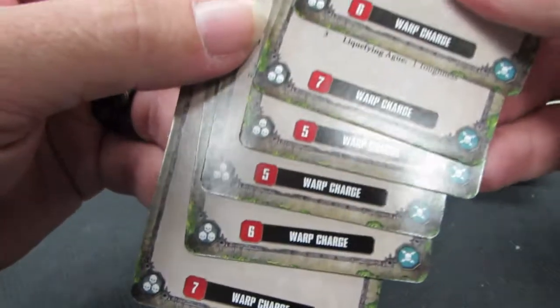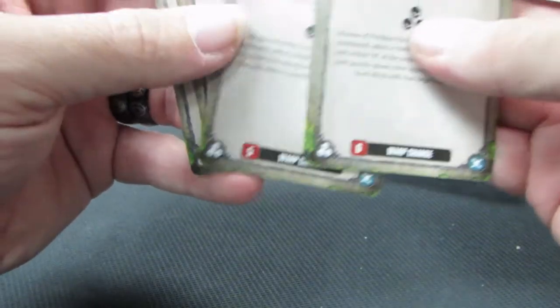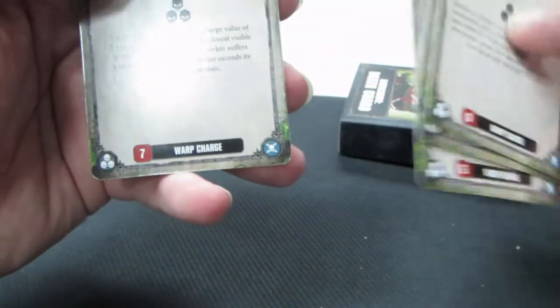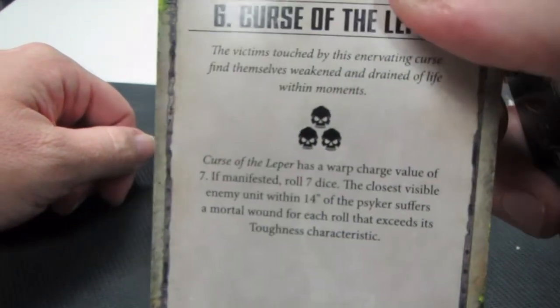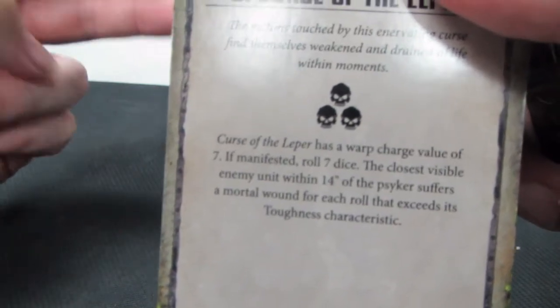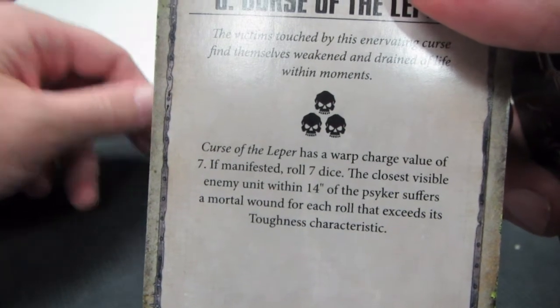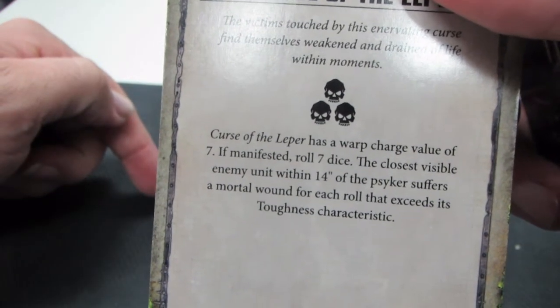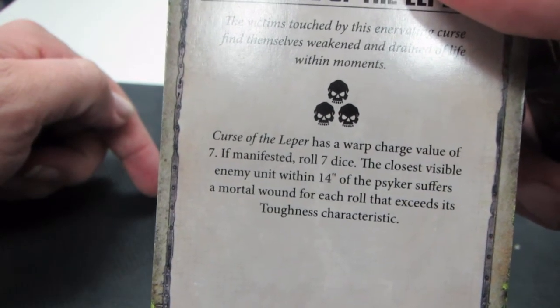They tell you the number on the bottom, which tells you how difficult it is to cast. Roll two dice trying to get that number or higher — usually if you can get higher than that, you did something even crazier. Here's Curse of the Leper. It has a Warp Charge value of 7 — needing a roll of 7 or better on two dice. If manifested, you'll roll 7 dice. The closest visible enemy unit within 14 inches of the Psyker suffers a mortal wound for each roll that exceeds its toughness characteristic. That's a pretty nasty card, actually.